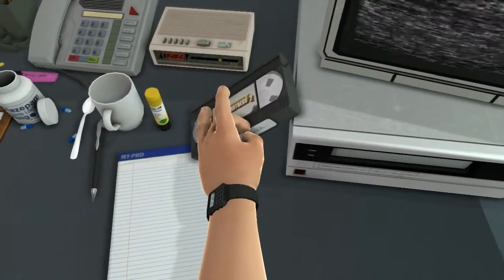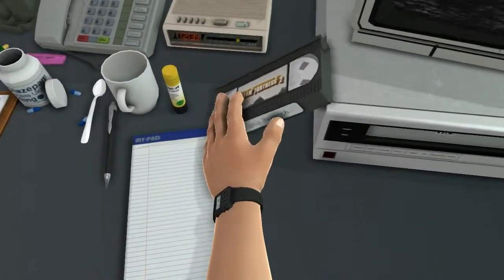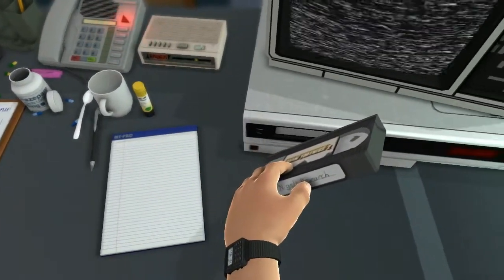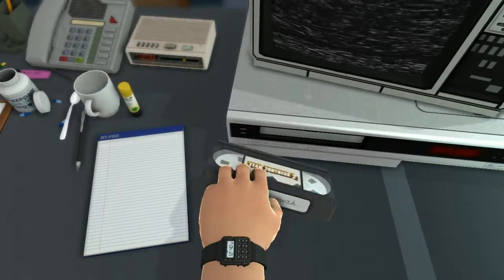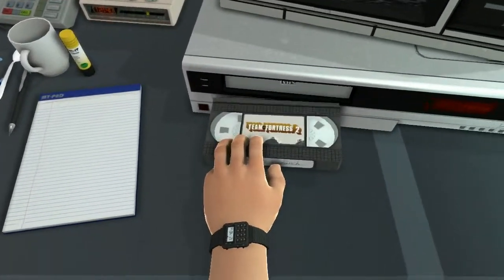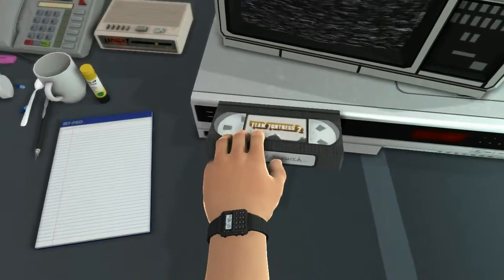As you can see there's this tape right here to the side of your desk. You just got to come over and grab it and stick it into the VCR. It's pretty simple — just making this because I know some people don't think to stick it in there.